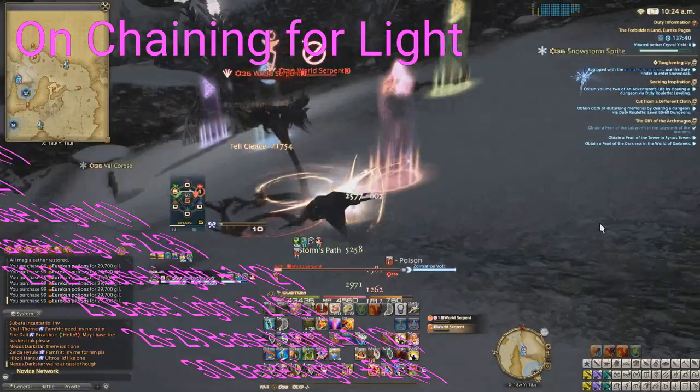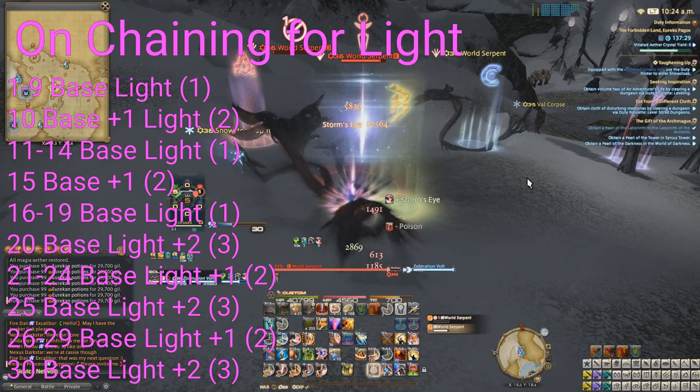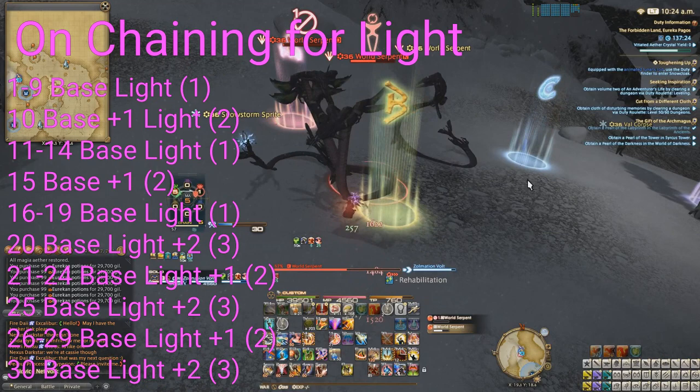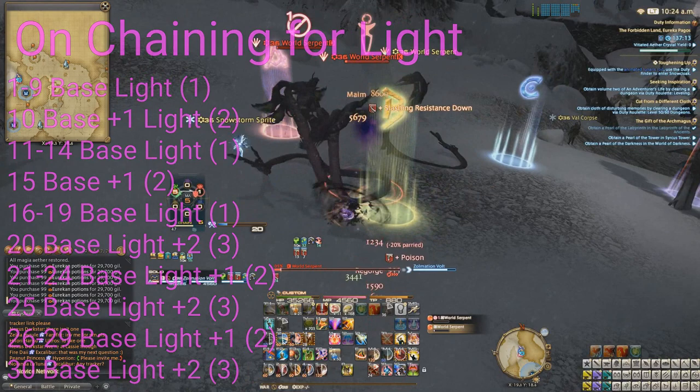Light gains increase with higher chains and increase further on chains that are multiples of five. So if I'm killing enemies that give gentle light from chains 1 to 14, then if I get light on a chain of 15, that light would be increased to bright. It would go back down to gentle for 16 to 19, and go back up to bright again at 20. Chains 21 to 24 would always be bright at base, and 25 would be increased further to brilliant. Chains 26 to 29 would go back down to bright, and brilliant would be obtained again at chain 30.